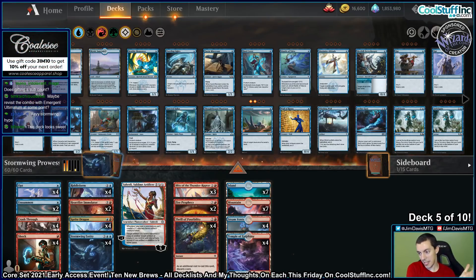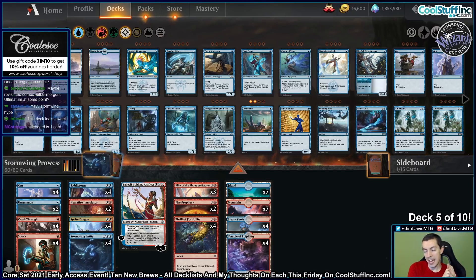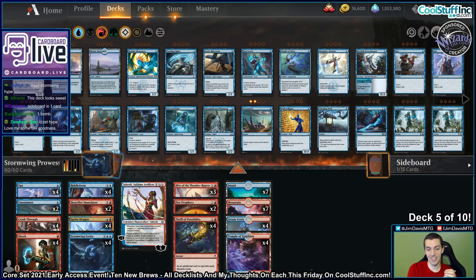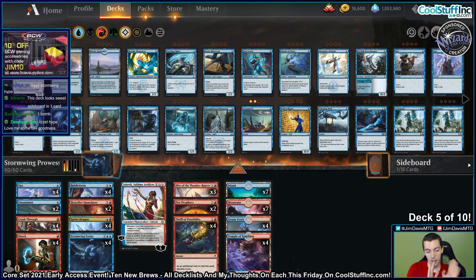Alright, what is up my friends? Welcome back to the Core Set 2021 Early Access Event. We're 5 decks in — we just lost an unbelievable game against Legend. If you missed that video, go watch it. It might have involved them winning 5 coin flips in a row. It's on YouTube somewhere, go find it. But our 5th deck of the 10 is Stormwing Prowess.